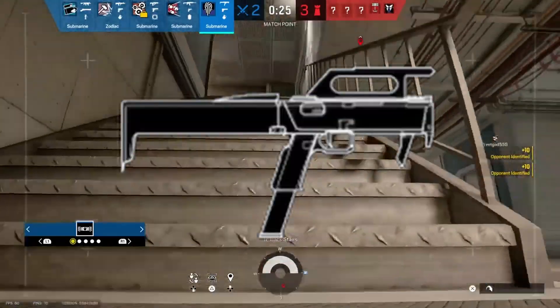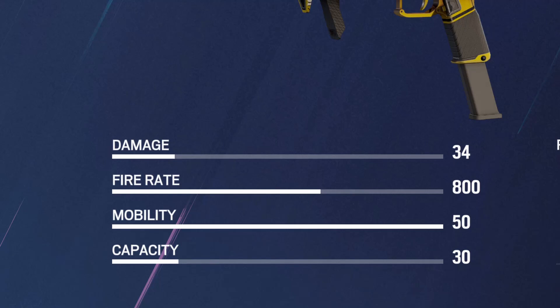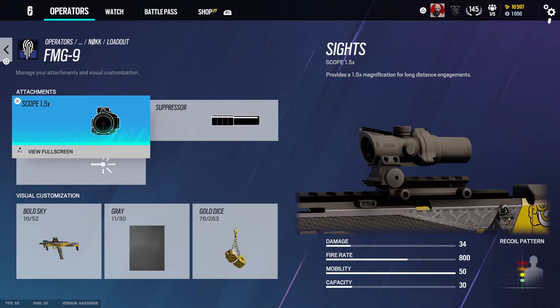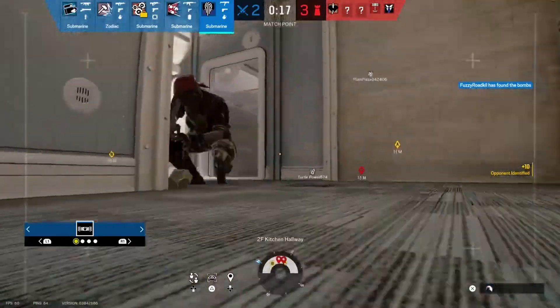Nock's primary weapons are the FMG 9 and the 612 SD. The FMG does 34 damage, has a fire rate of 800 and a capacity of 30. The 612 does 35 damage and has a capacity of 6. My recommended attachments for the FMG is a 1.5x scope and a suppressor. For the 612, use whichever 1x you prefer.